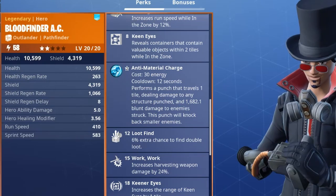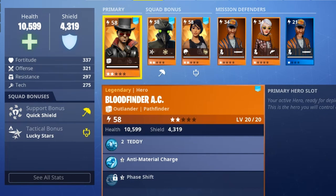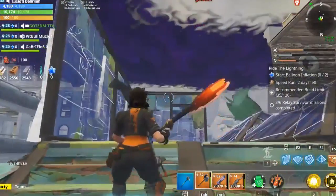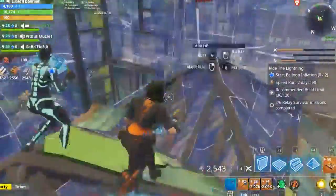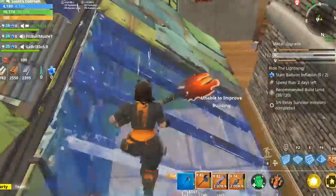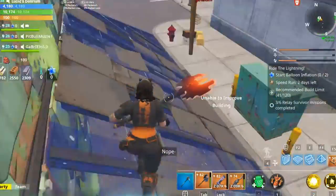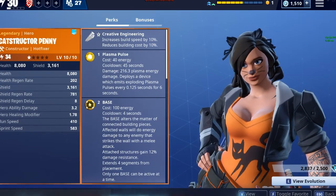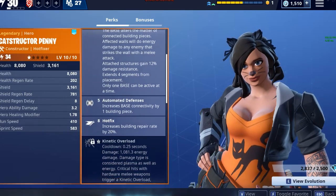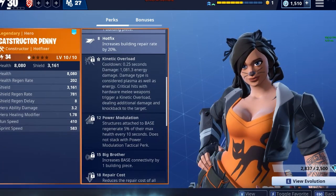It's worth leveling each kind of character and trying to get one of each so whenever you need to play a certain role you have that character available. Constructor is more of a builder type — their bonuses are faster building and quicker repairs. They also get an ability that puts a base down which heals your building structures over time, plasma pulses, and more moves that are all centered around being a better builder.